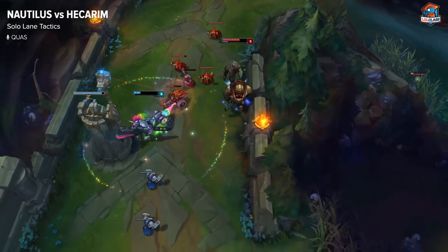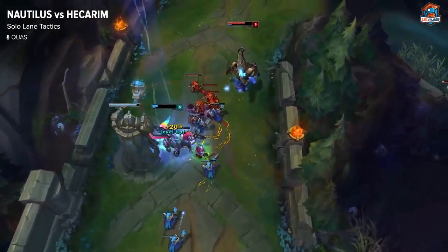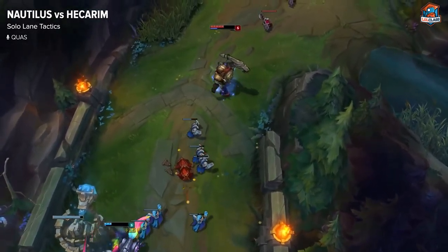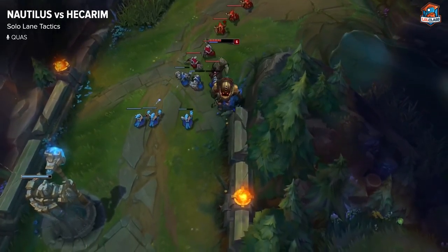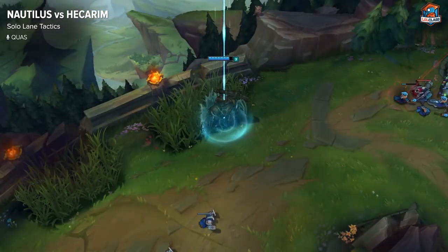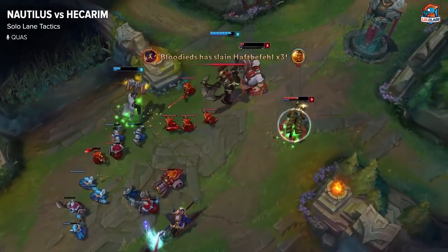Levels 5 to 6 you want to just be still using your E aggressively to push him in and get good trades, and once you get your ultimate you can set up ganks with your jungler to try to kill him. If he's pushing into your turret you can wait for the wave to push back into you. You also have the freedom to TP to any place on the map and make plays with your team.